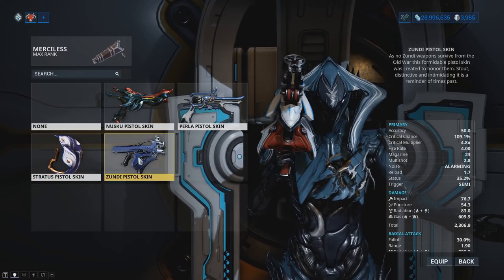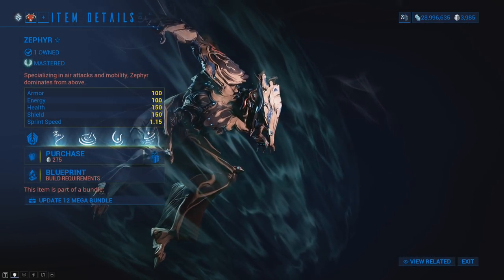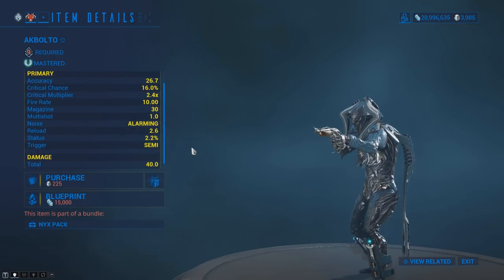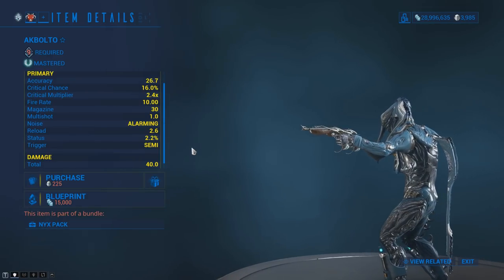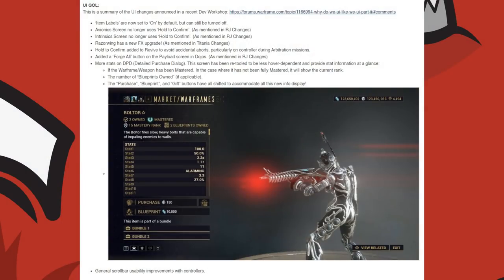Kit Guns can now use skins. The Market UI has also been updated to showcase nearly all the information as soon as you click on the item instead of needing to hover. Some weapons will still require you to scroll down to view all their stats. Item labels are also on by default and can be turned off in the UI settings.